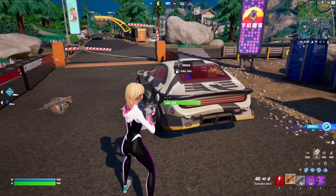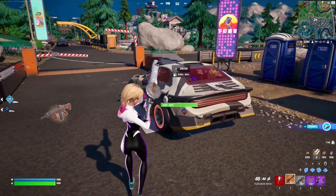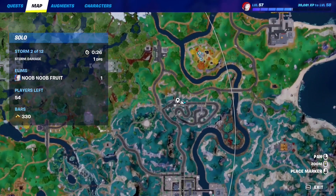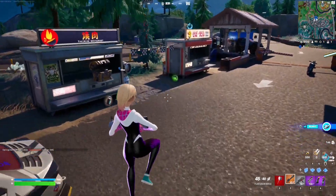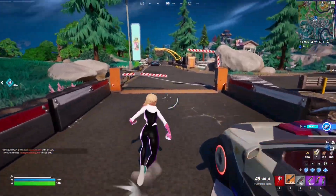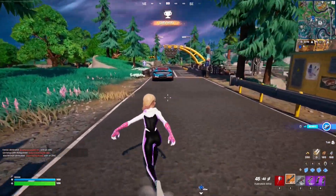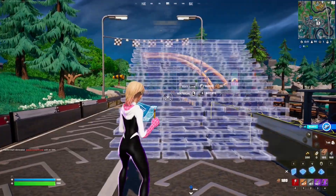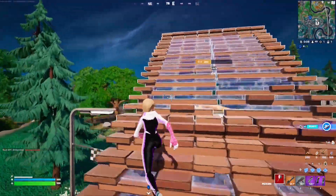The next Meowscles quest requires you to flip a car — it's a rather difficult thing to do, but as long as you know where to find the car it's not that hard. Just make your way to the racetrack north of Mega City and you'll find all types of cars there. You also have to do this in build mode because you need to build a ramp, so let's build one here.